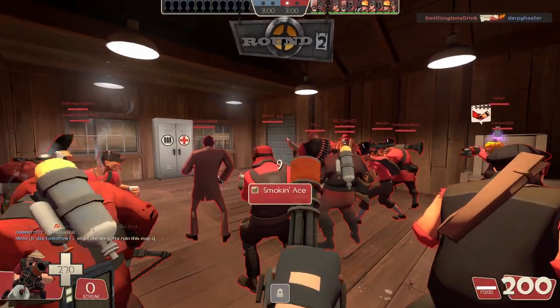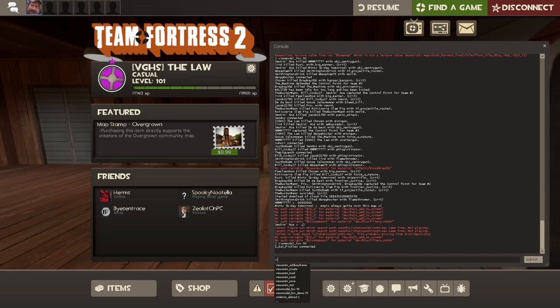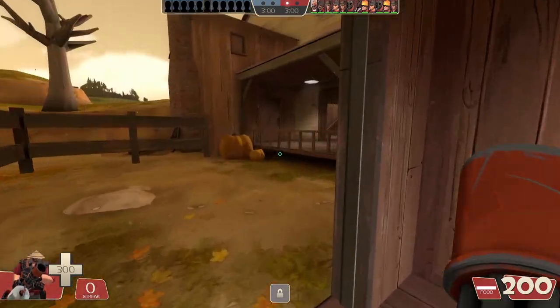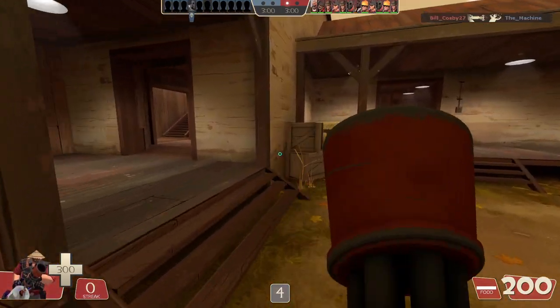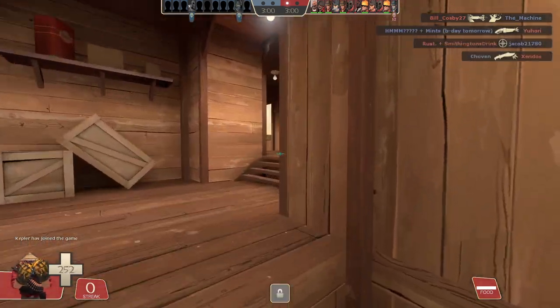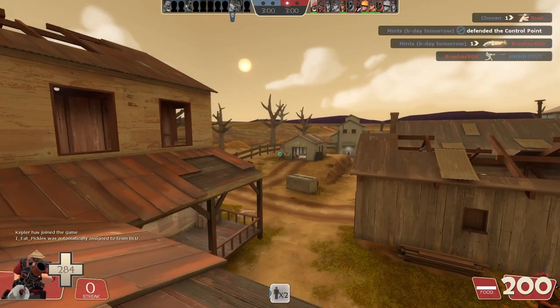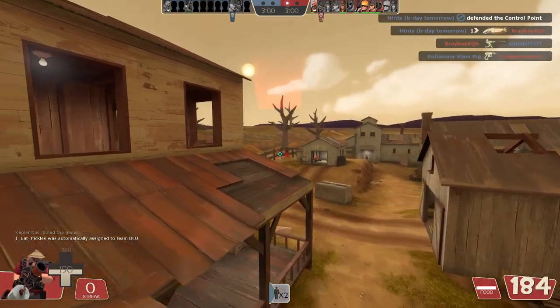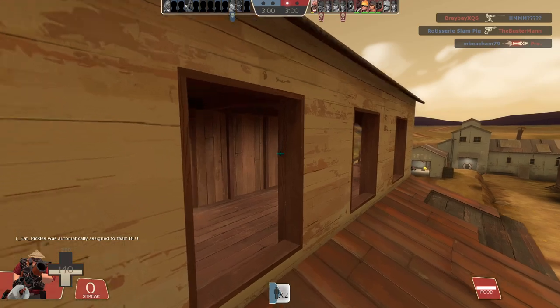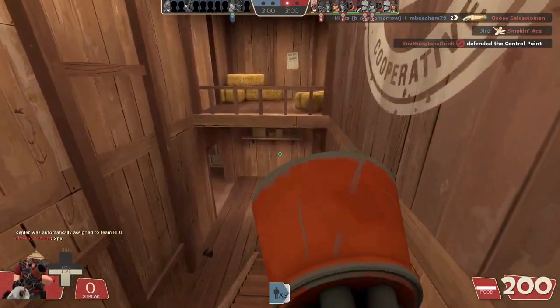I really appreciate the customizability of this game. Just the simple act of changing my viewmodel FOV — like, viewmodel FOV 25 — just being able to do that is kind of crazy. Only source games let you do that shit. It's only source games where you can just completely deconstruct and reconstruct however the fuck you want. It's so unique. We all know what the default HUD looks like, so let's move on to our first weird and wacky HUD.